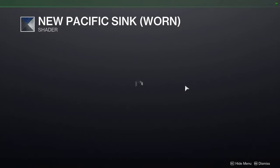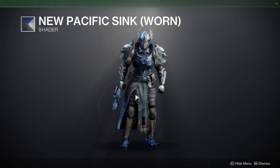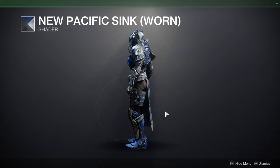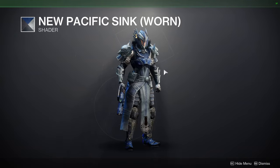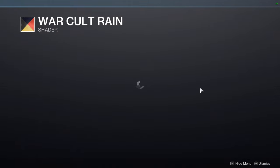We have New Pacifica Sink Worn, which is the rare shader. This wasn't even sold during Destiny 2 vanilla, so that's how rare this one is. Definitely pick it up because it gives the armor a more worn look — hence why it's called 'Worn.' Right here you can see it's kind of messed up. Definitely pick the shader up.